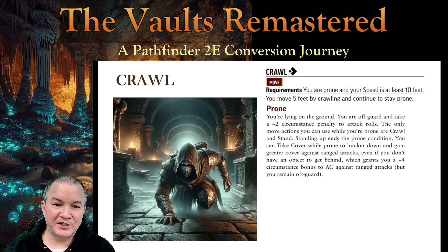It does say you can take cover while prone, which is great — to hunker down and gain greater cover against ranged attacks, even if you don't have an object to get behind. That seems pretty cool: I can get greater cover, which boosts my armor class by four. But I'm off guard, which is minus two. So in reality, I only get a net plus two to my armor class for being prone and taking cover.